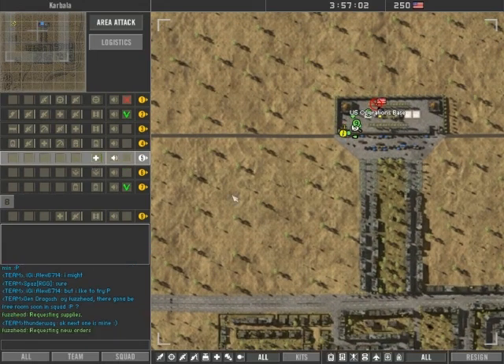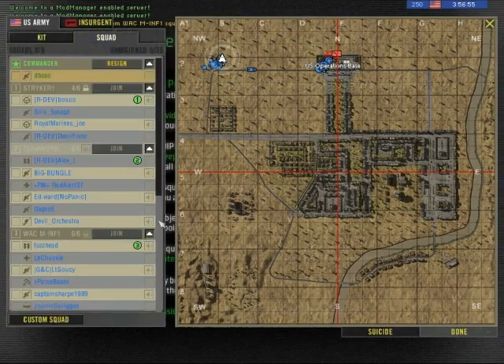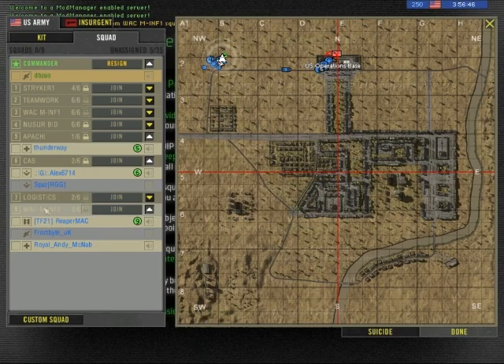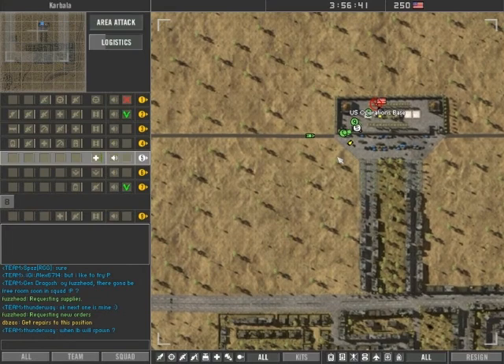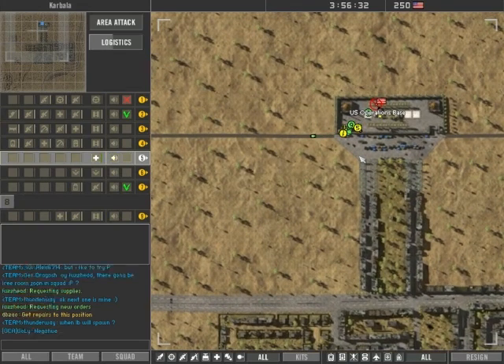Squad 5, do you copy? Get repaired to this position. Squad 5, just so you know, squad 6 has the Apache at headquarters. You better join up — I will grab the second one. I recommend you join up with squad 9 as the infantry.